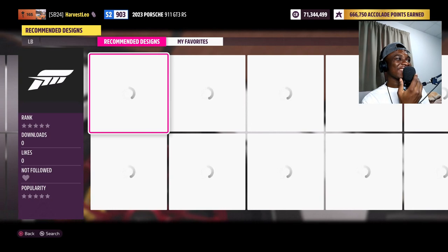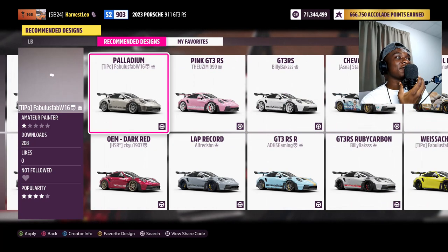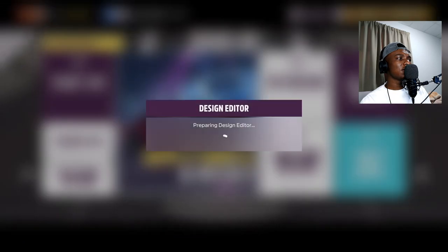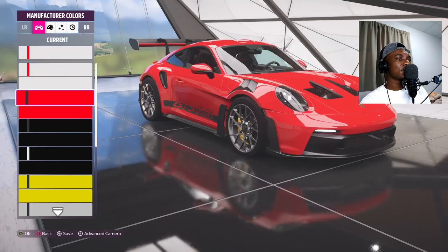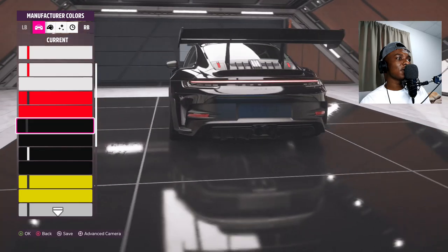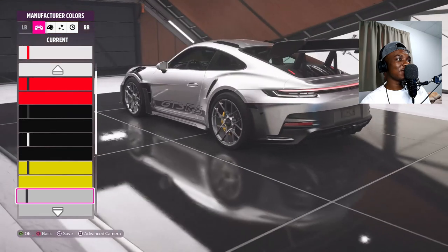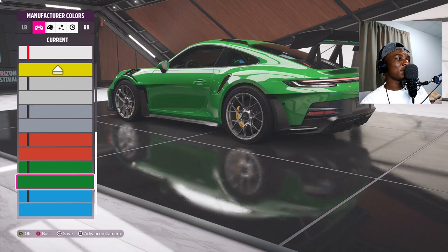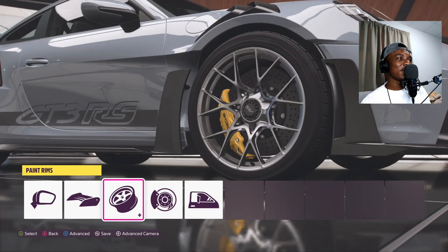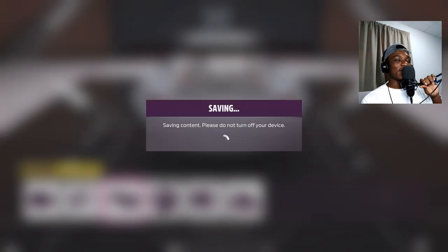Let me check if this car already has paint jobs. Look at that — people are fast, they already made some liveries! Wow, but they're not complicated ones, just generic designs. Let's check the colors. You can remove the stickers and put them back with the red ones. You can even remove the badges — 'lightweight weight saving.' Oh I like this one. You can toggle the stickers on and off. Let's put them on. The wheels are fine like this. Can we paint the wing? Yes we can — let's leave it red.